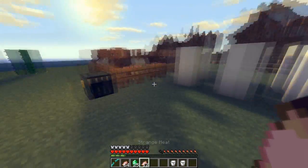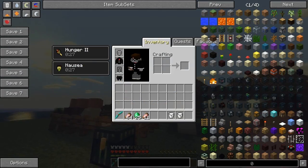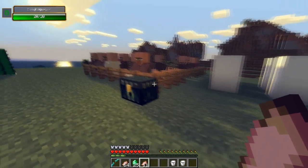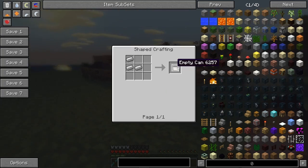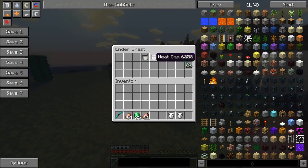I didn't even know if I wanna eat it, but I'll just eat it to show you what I get. This will get a lot of random effects - well, it's not really random. I get nausea and I get hunger too. Yeah, that's really not that great, is it? What you will want to make is an empty can - I'm not sure if you wanna make it, but we'll figure that out later.